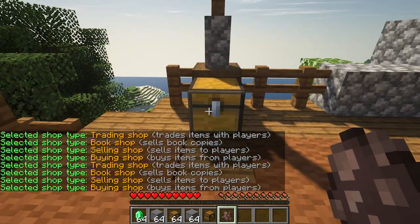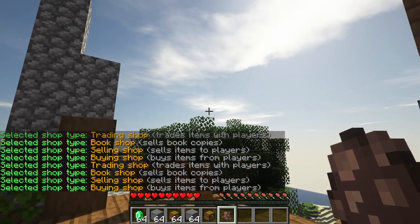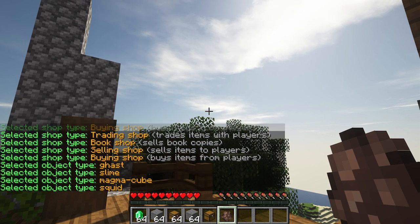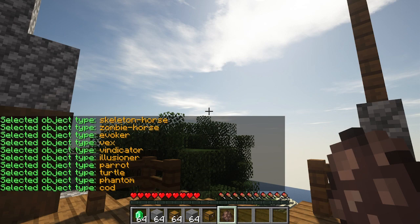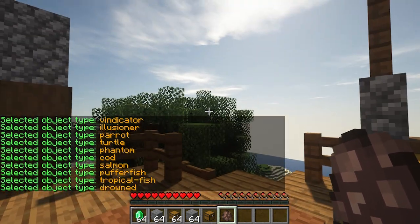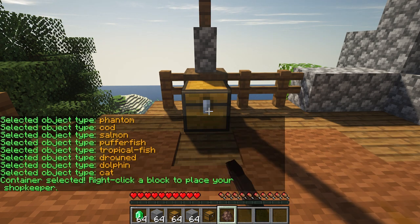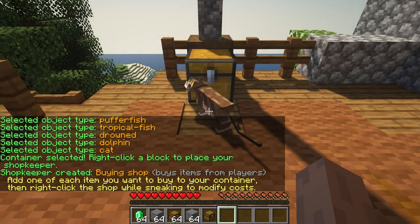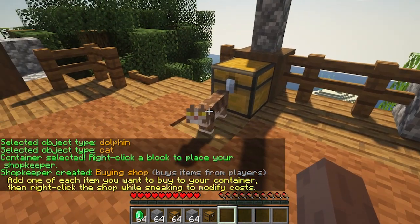In order to choose what kind of shop you want, you right-click in the air and select it. Let's go with the buying shop. You can also select what kind of NPC the player buys from — sneak right-click to choose. There are a lot of types, basically every single animal in the game. Let's go with a cat. Right-click to select the container and right-click again to place it.